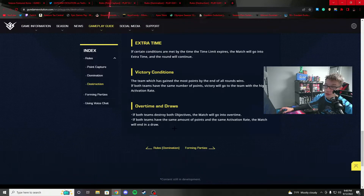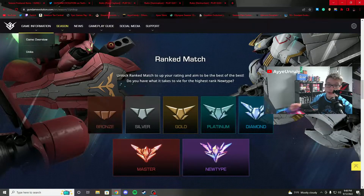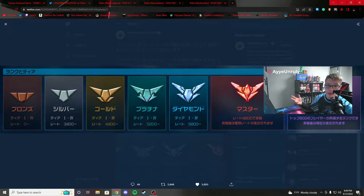Those are the competitive game modes for Gundam Evolution. To recap the ratings from the official website and Japanese Twitter: 0 to 3400 is Bronze, 3400 to 4400 is Silver, 4400 to 5200 is Gold, 5200 to 5800 is Platinum, 5800 to 6600 is Diamond, and 6600 and above is Masters. The top 600 players — whether region- or platform-based, still unknown — earn the New Type rank, equivalent to Apex Predator or Grandmasters. Hope you found this informational, and I'll see you in the ranked matches!